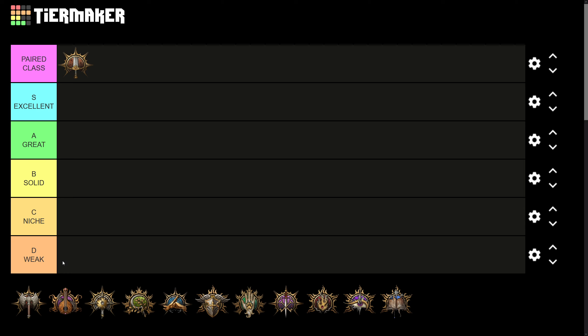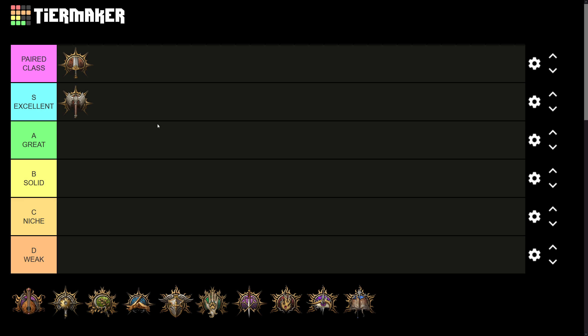In part one of this tier list, I covered every possible multi-class character for Barbarian and Bard, and in part two, Druid and Cleric. So in part three, we are going to begin with the Fighter. As a quick reminder, I am placing each of the twelve classes in turn in the paired class column up here, and then placing each subsequent class in the tier list as to where I think that multi-class combination falls. For a complete description of every tier, I did that both in part one and in part two, so I won't spend time going over every tier again, but you can refer back to the previous videos.